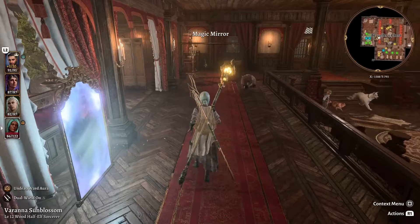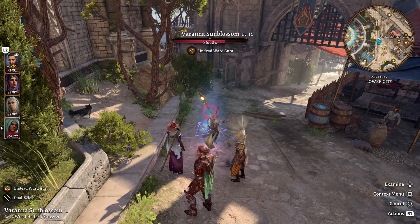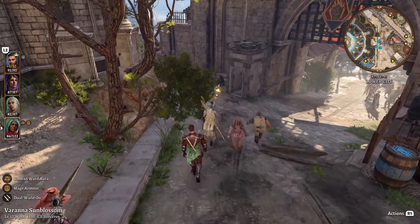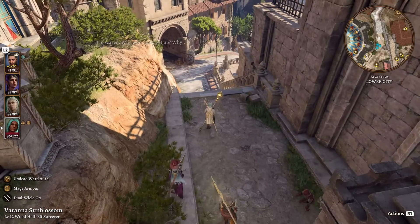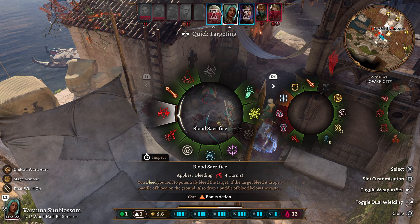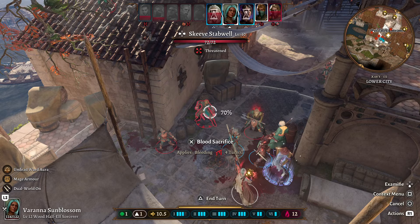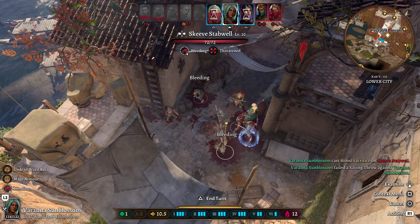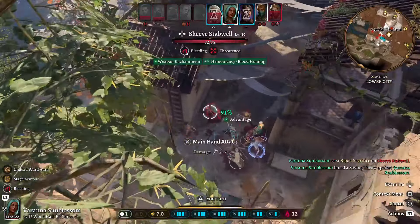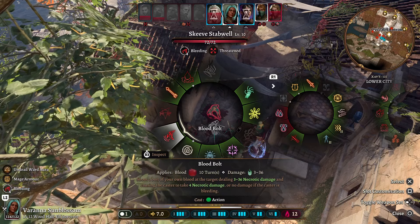With all that being said, let's find some combat and show this class off. As soon as you leave camp, make sure you hit Mage Armor — cast it at level 1. We now have 17 AC, and coming into our character sheet we see we have 20 AC. Mage Armor is a lifesaver for any Sorcerer build. In combat, the first thing we have to make sure we do is Blood Sacrifice — it is a bonus action, but you bleed yourself to potentially bleed the target. We need to do this to ensure we take as little damage or maximize our damage on our attacks. And there you go — he is bleeding and we are bleeding.